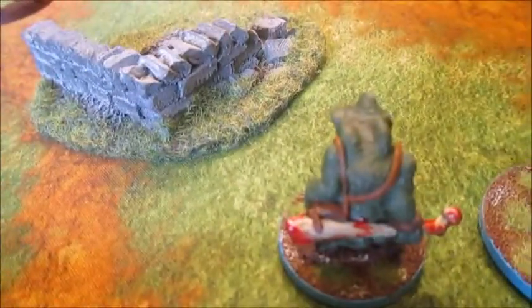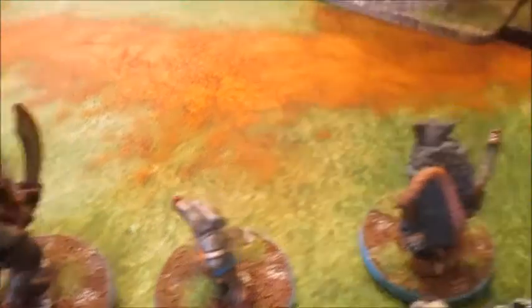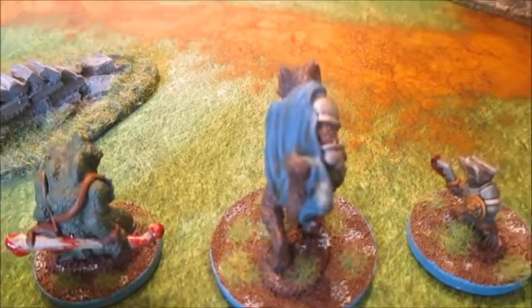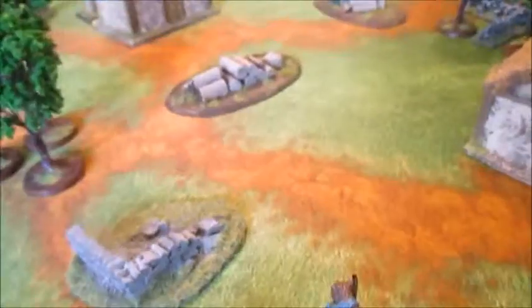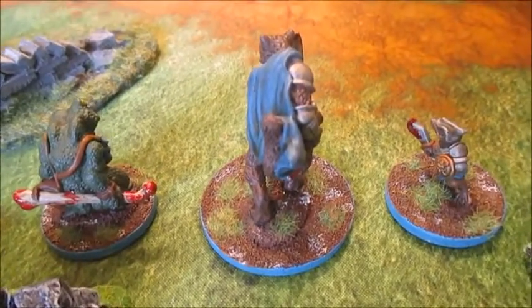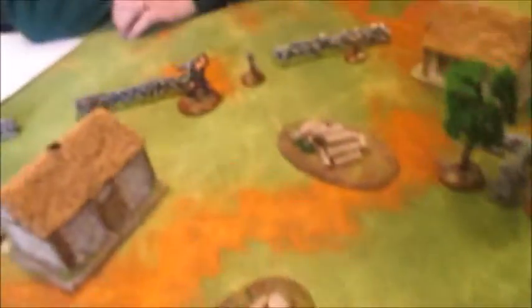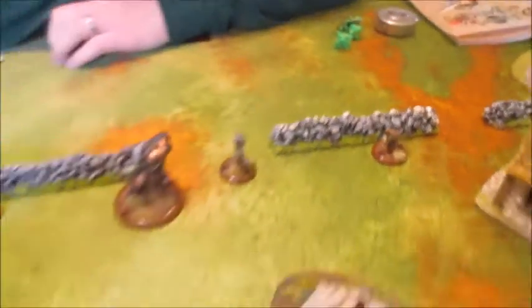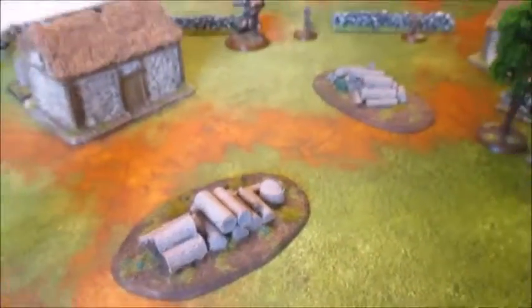I've got a wildcat, a toad, a shrew, and a black rat. The wildcat is my leader with some extra abilities. Dan has got a badger as his leader, plus a sparrow, squirrel, and dormouse.